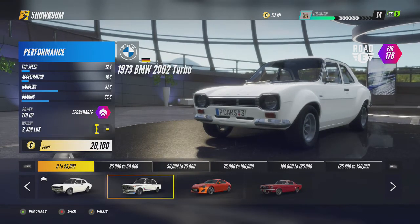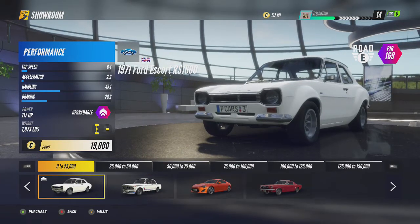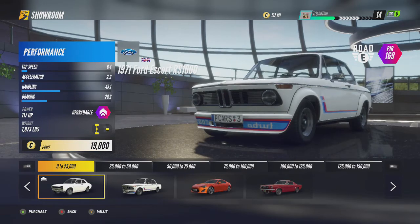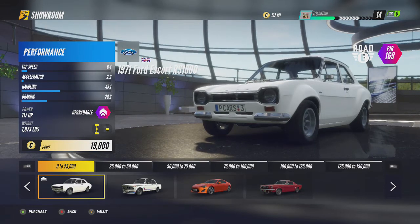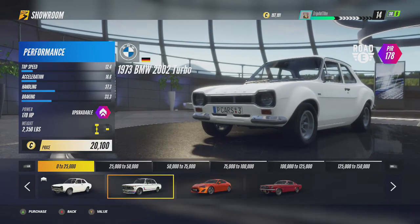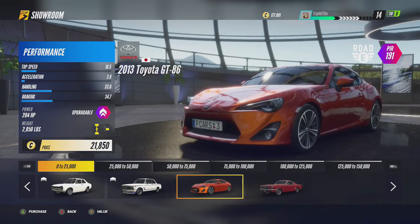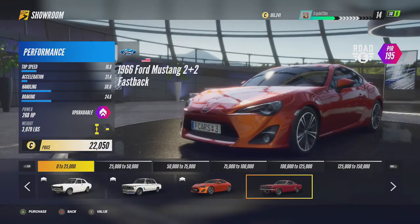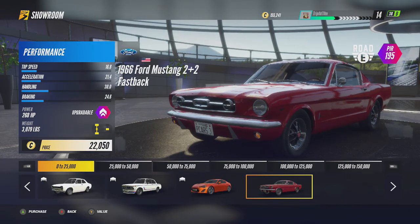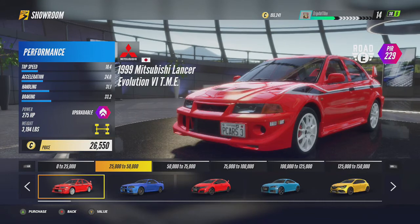When we get to value, I'm in the 0 to 25,000 section first. The ones you already own have a little garage symbol in the bottom left-hand corner of the screen. I already own the first one, the Ford Escort RS 1600 — really nice car, actually. We're going to buy the next car for 20K, and the Toyota GT86 for 21K. I'm not going to buy this one because I've already bought it and upgraded it — race converted it and stuff. I already have that one and the Lancer as well.